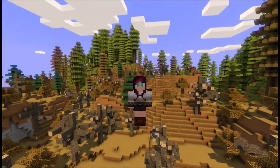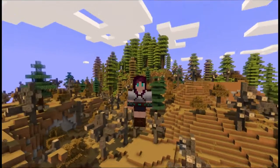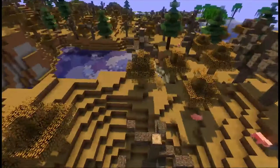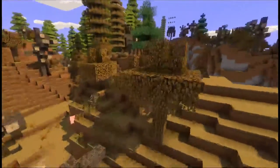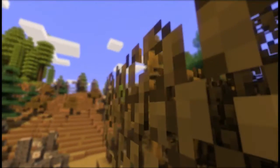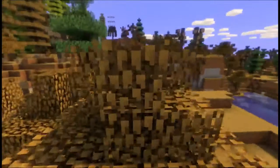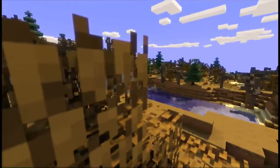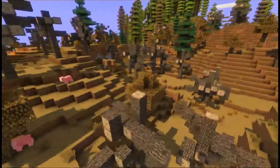Hey guys, welcome to another episode of Anasia Builds. Today we're going to be starting a new project since we finished our Temple of Serenity. I've switched shader packs to Sildur's shader pack, and look at that blur — it gives you that short depth of field effect. I think that's going to work really well for this series, so I'm going to use that for now.